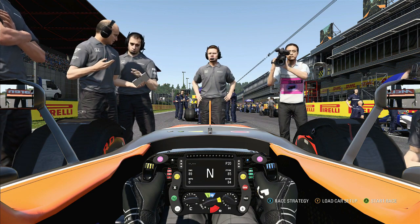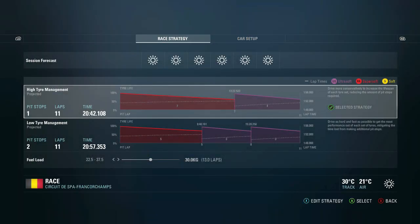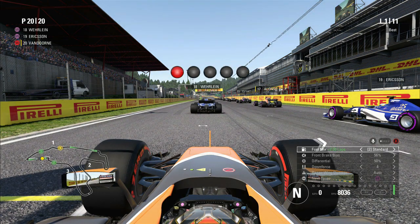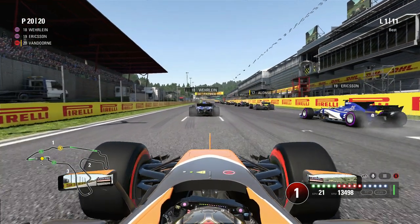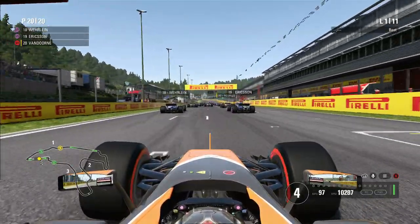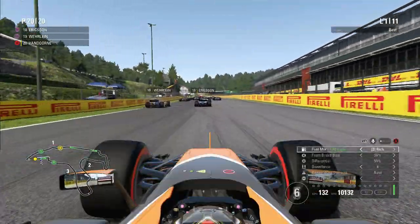Alright then guys, as you can see, we're here for the Belgian Grand Prix to start things off. We're going to be going on from a set of super soft tyres to a set of ultra soft tyres, just like we did with the 0% AI challenge, apart from this time it's 110% AI. The rule is not to get lapped - that's all we've got to do. Let's get this race underway then. Five lights out and that's a bad start from us, but starting on super softs, what do you kind of expect?